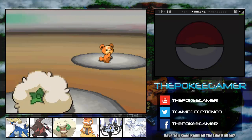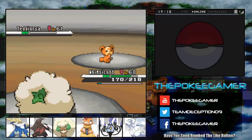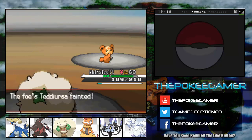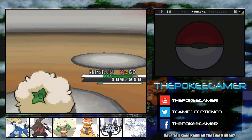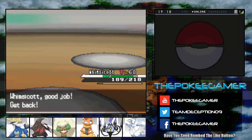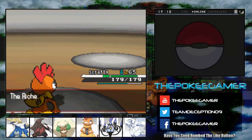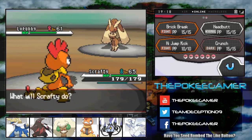Teddy Ursa did a lot of damage for its level. I don't know if it had a good nature or something. I don't really know how that works with the AI — whether they have the most amazing nature and IVs, or if they're randomized to make things a little more level for the player, because obviously getting good IVs just by chance is not something that's easy to do in the game.